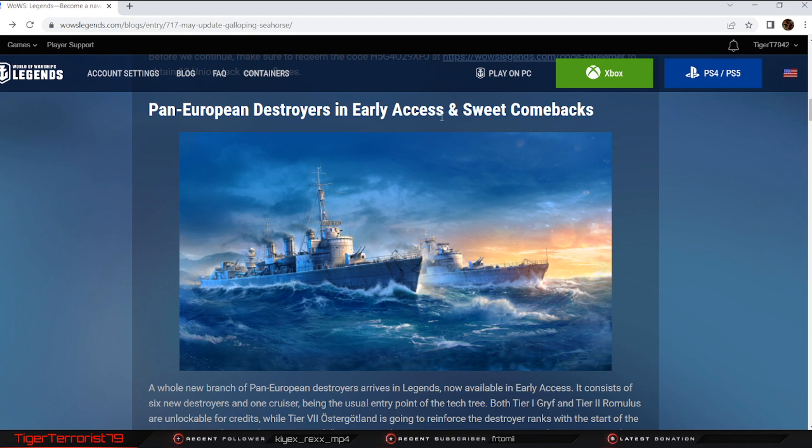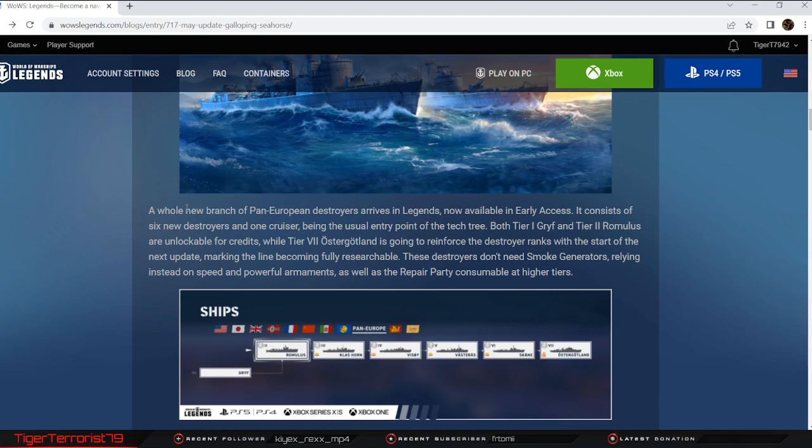Pan-European destroyers, early access and sweet comebacks. A whole new branch of pan-European destroyers are arriving in Legends, now available in early access. It consists of six new destroyers — not counting the cruiser, which is the tier one, the Grief. Romulus is going to be the only one available for research immediately, with Withan Class Horn, Vispi, Vastras, Skune, and Osterjotland, with Osterjotland being available next update. These DDs don't need smoke generators, relying on speed and powerful armaments, as well as a repair party consumable at higher tiers — I believe from tier 3 upward.